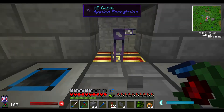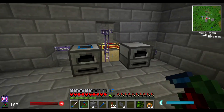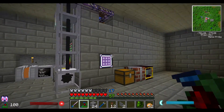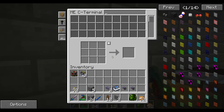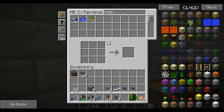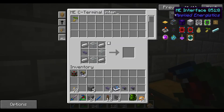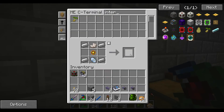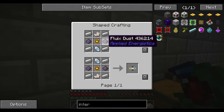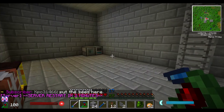One of my other videos had a suggestion to go ahead and put an interface right here, and that's actually a really good idea. So what I'm going to do is go ahead and make an ME interface. What are we missing? Some fluix dust. Looks like I'm going to have to grind up some nether quartz.